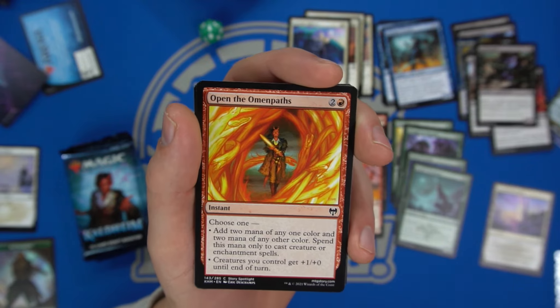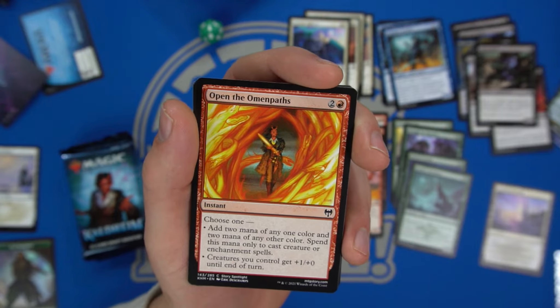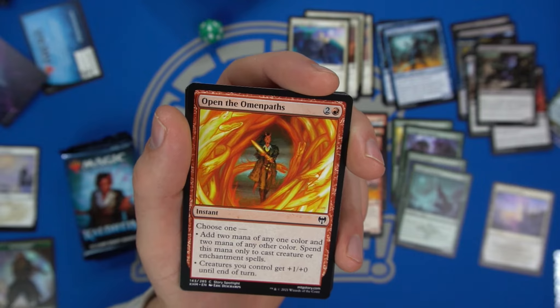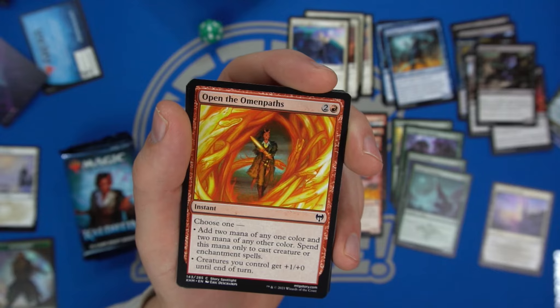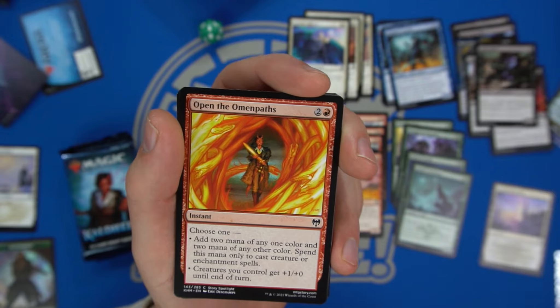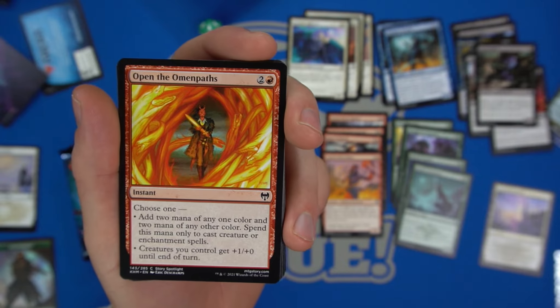Wait, it's adding four mana for three? They actually gave us a ramp spell — this card seems sweet if I'm reading it correctly. You're adding four mana total, fixing into any two colors. You can't storm off with it, but you are ramping and fixing — very interesting especially for red. Or you can give creatures you control plus one plus zero until end of turn at instant speed.